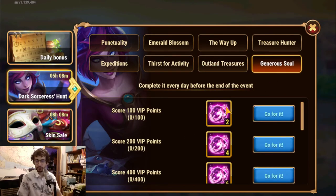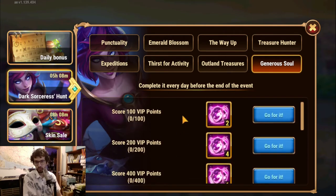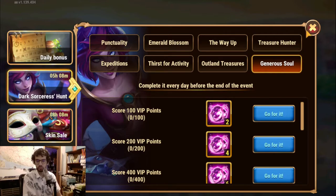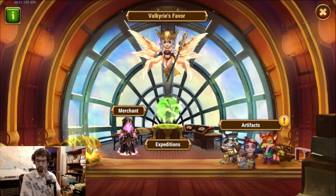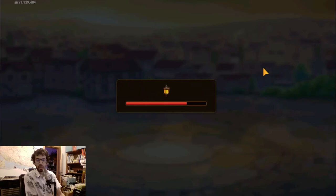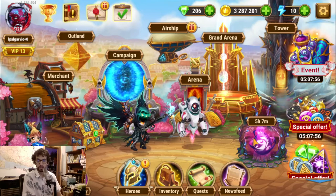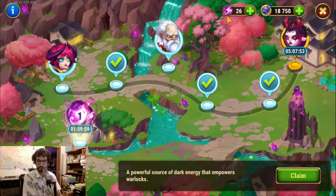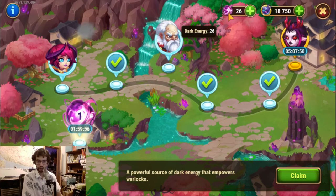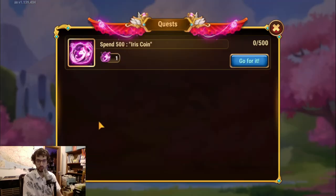Then there's the VIP points quest, as in many events nowadays. I'm still a bit away from the renewal of Valkyrie's favor, so that's not happening. Anyway, I can still do the Iris promotions to get more dark energy. What did I get so far? I've already spent most of the resources, and we can do one more spending.